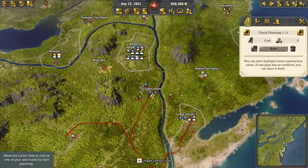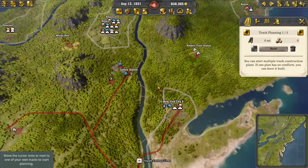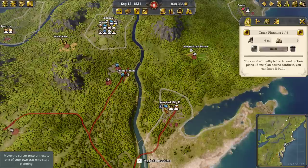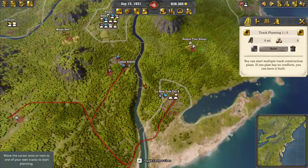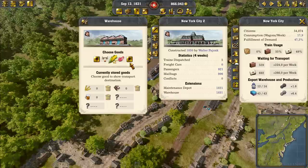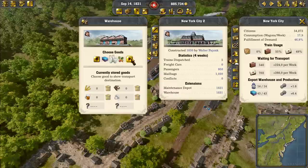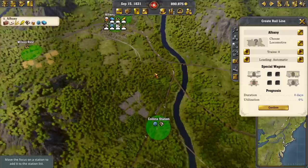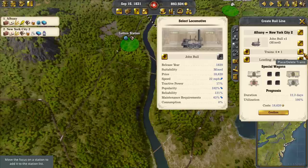That automatic line will grab grain, corn, and all these things that are here. Let's set up grain, corn, beer. We've already got cloth and clothing in New York and we'll have meat from down in Philly. Let's do logs and maybe sugar, then we'll decide what else. Let's set up the line between Albany and New York — we'll make it automatic, choose the John Bull, and run four trains.